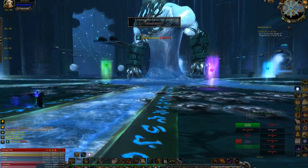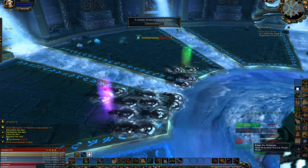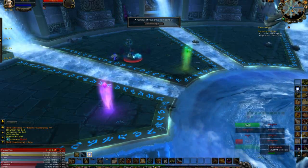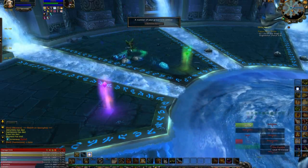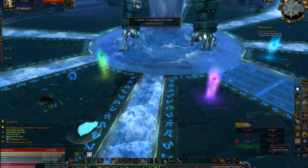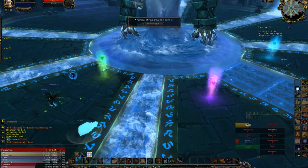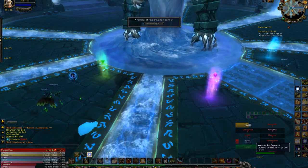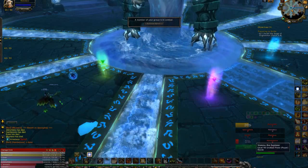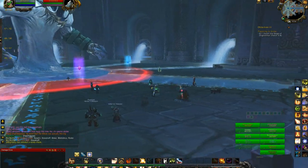I want to show you more of the encounter in general because while it is the first fight, it's actually quite complicated. The fight is essentially two phases. The first phase is basically a DPS race — not standstill entirely, but you have to burn him. It's a distinct burn phase. Then the phase you're seeing right now is the split phase — it's an add phase, and you have to kill as many adds as possible before they get to him.